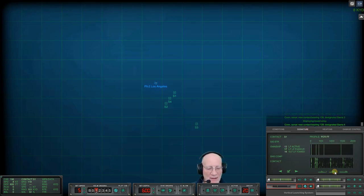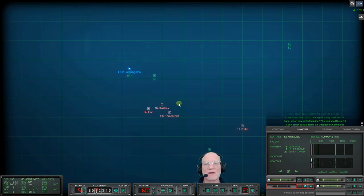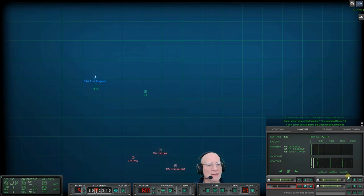Con sonar, new contact bearing one five four, designated Sierra Two. Let's get the towed array out - I've got a bad feeling they're going to be on us like white on rice. Nine designated Sierra Four - that's a Kotlin, classified as escort. Watch for helicopters jumping on us. Wow, there's a lot of guys here. There is our Huckleberry right there. Con sonar, new contact bearing zero eight one - there's a lot of guys up there.